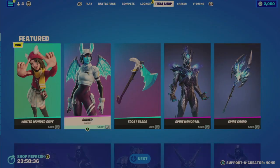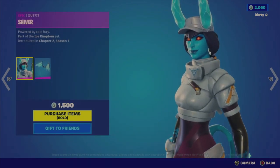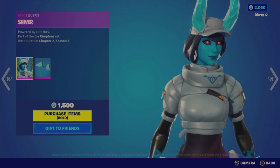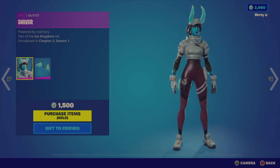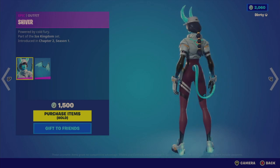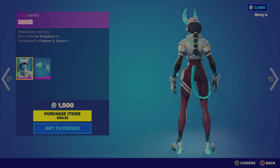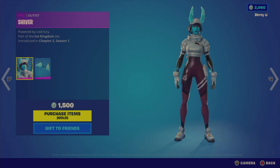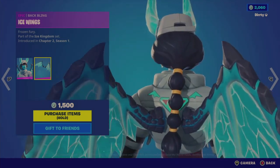Now we're on to the Shiver outfit for 1,500 V-Bucks. Very striking with those frozen glacial horns, interesting red eyes, a blue face, and the top is very sheen and shimmery like silver. Then the rest is kind of a maroon color with a cool tail. If you see the hands, there's frost emanating from them — and actually from the feet as well — almost like snowflakes coming off. Then you have these shoes here.